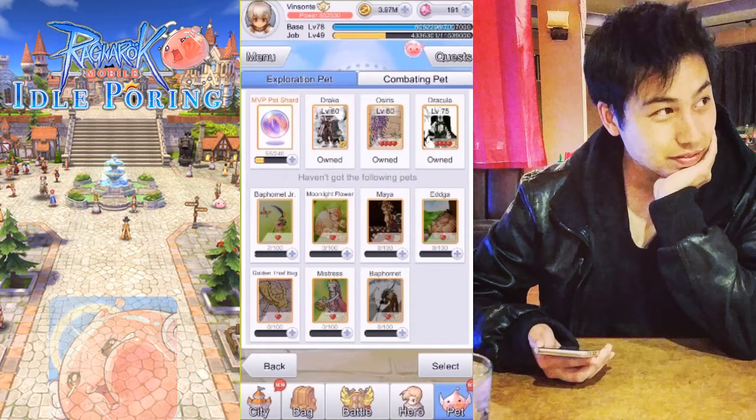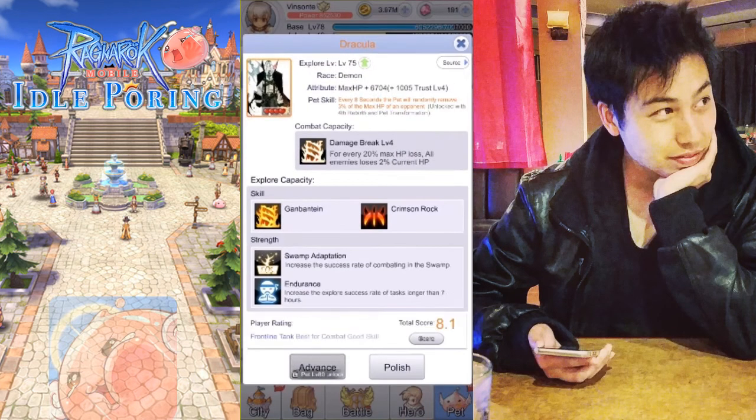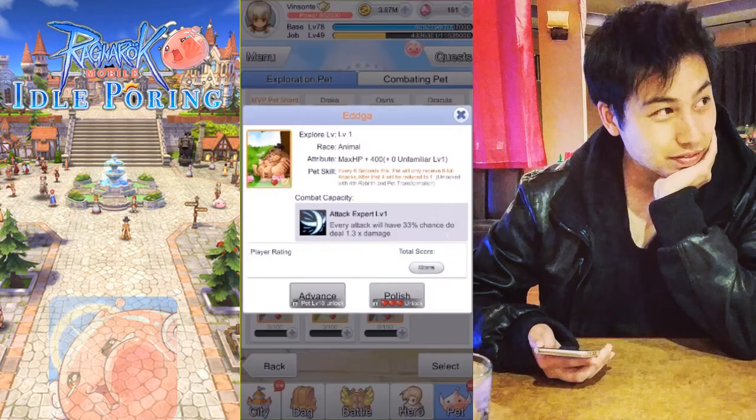The next ones are more general-use pets. We have Dracula, which gives you max HP increase as an attribute and the Damage Break ability — for every max HP that you lose, enemies lose a percentage of their current HP. We have Aga, which also increases your max HP, and its combat capacity triggers on every normal attack — not skill, normal attack — giving a chance to multiply damage by a certain percentage.